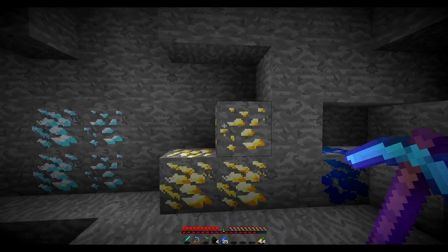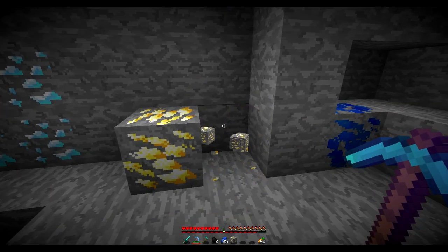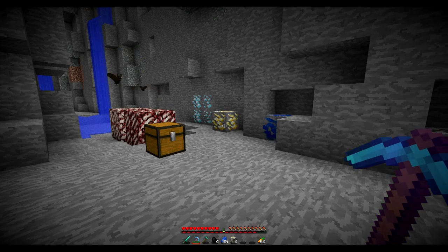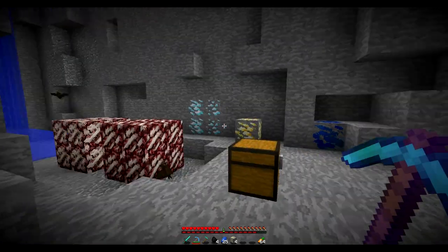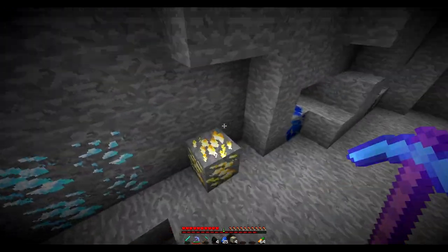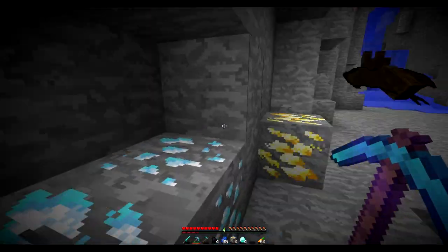Next we've got gold ore. Now gold, obviously when you break it, it drops as an ore. So it just drops 3 ore - that's kind of interesting. So quickly, how this works is between 1 and 10 dense ores will spawn every single chunk and they will replace the existing ore. Overall it means that your ore intake would increase by about 5%, so it's not too overpowered, which is something I like. So obviously when you're strip mining and you come across dense diamond ore, this is super duper handy.